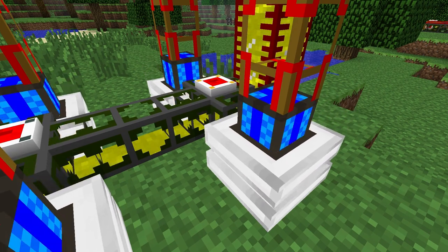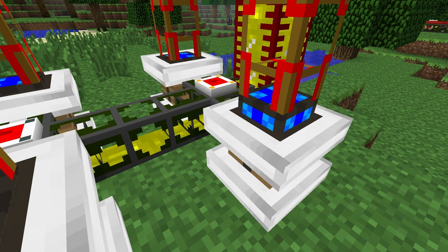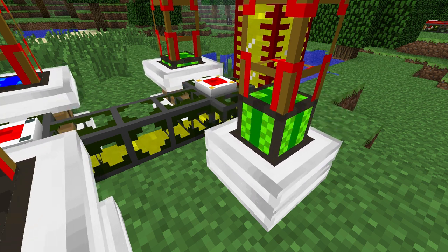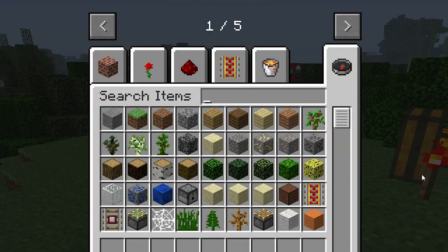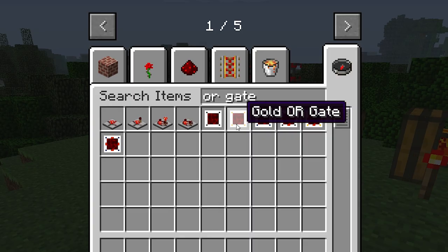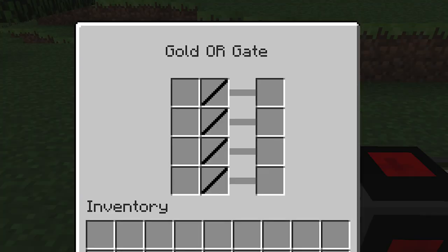Now you might be thinking: I don't want to shut it off as soon as it gets to the green stage — I want to keep it going and shut it off only when it turns yellow or red. That is quite easy to set up. You'll need to use a slightly more advanced gate. I recommend using an iron or a gold one. The iron gate gives you two rows, and the gold gives you four.